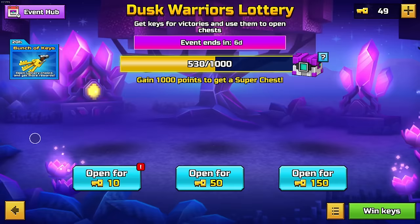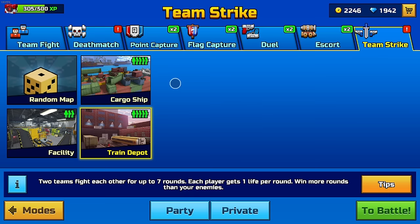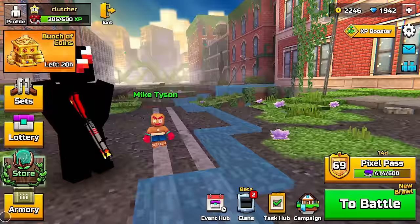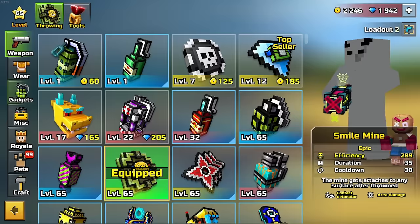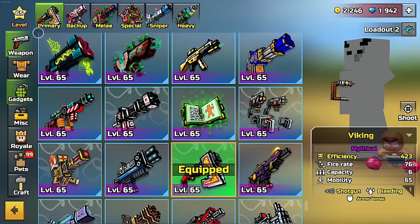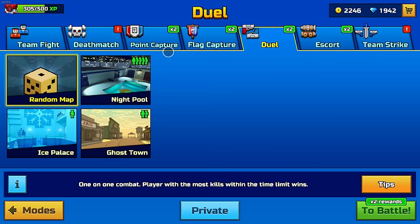Another fast way to get keys is obviously buying them. Battle Royale is decent but I don't really recommend it. Event mode is okay but normally takes too long. Duels is good — shuriken is definitely very good for duels, and Time Gadget is probably the best one. Let's use acid shotgun and sparkling horn — that should be good. We'll go into duels.